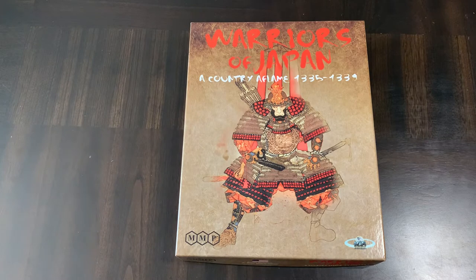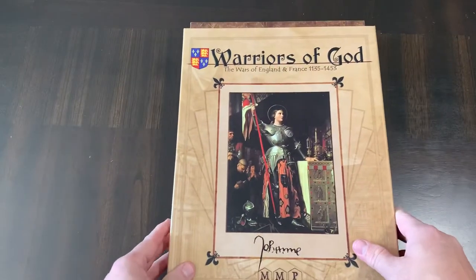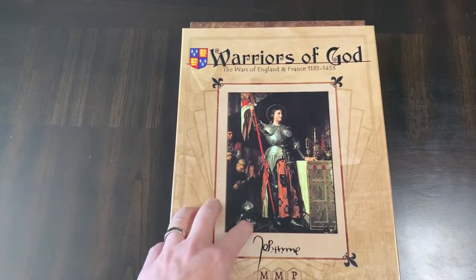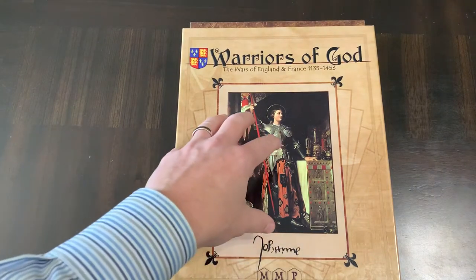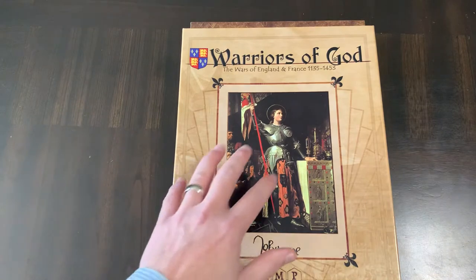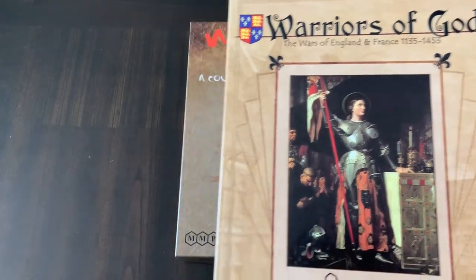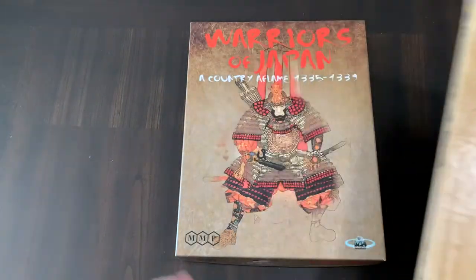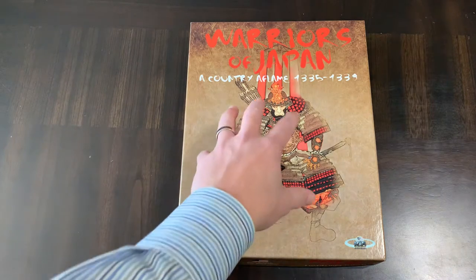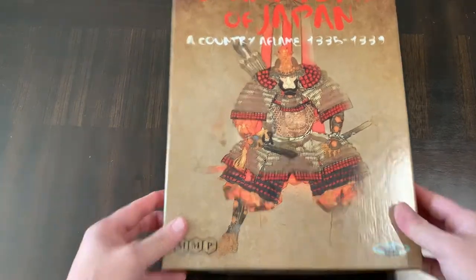The reason I'm going into this one — it's not really an unboxing, I own this game and I've played it a few times — but I just did an unboxing of Warriors of God from Multiman Publishing, which deals with the Hundred Years' War between England and France. This game is based in large part, if not almost identical in some respects except for the cultural differences, to Warriors of Japan. So I thought I'd, while the memory was still fresh, pop into this game as well.